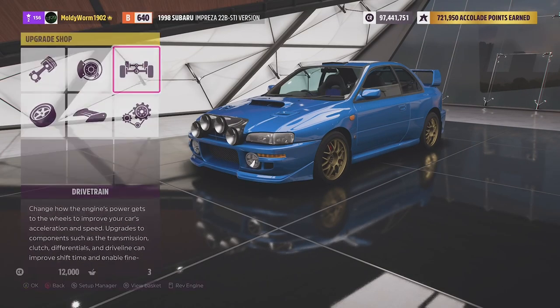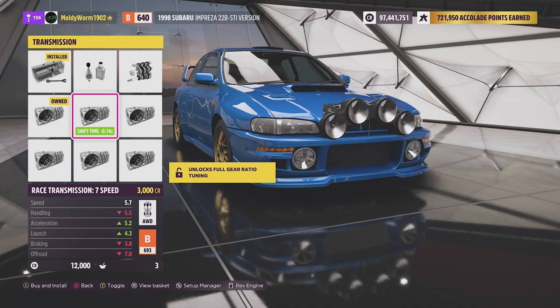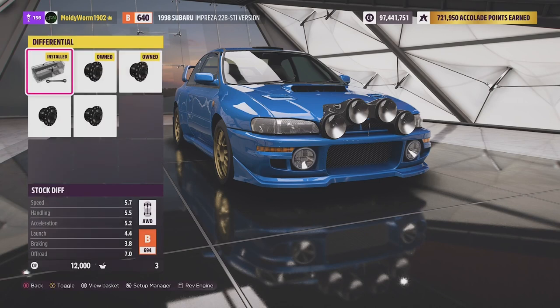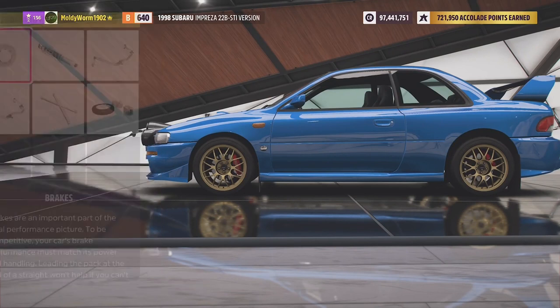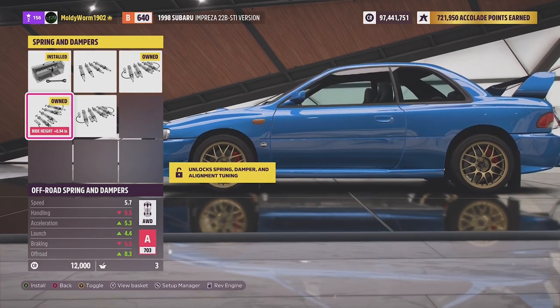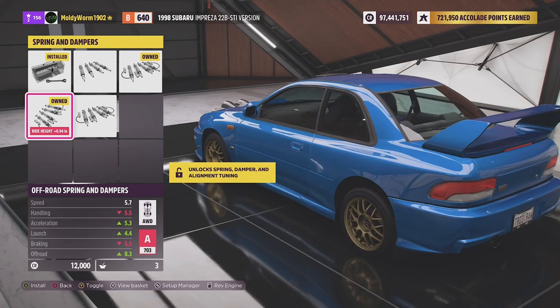We'll leave the stock wheels since they're good enough. We'll upgrade the transmission and the clutch, put in a carbon fibre driveshaft, and put it on a rally differential so I can tune the diff and hopefully get a little bit more speed out. We want race brakes and off-road springs and dampers — the raised rally suspension.